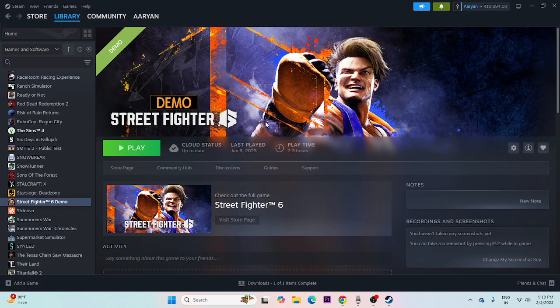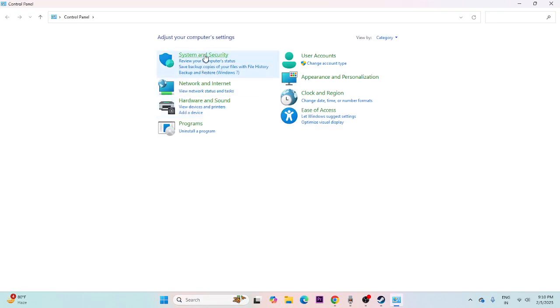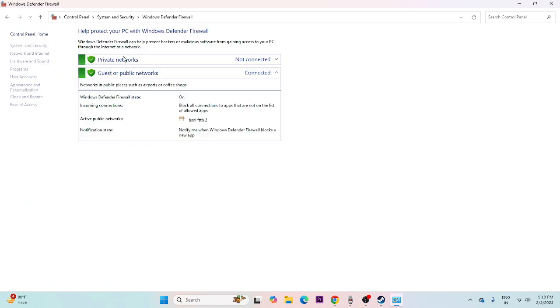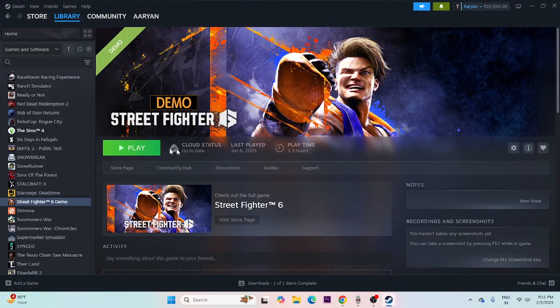The next step is to allow the game through Windows Security. Search for Control Panel, click on System and Security, then Windows Defender Firewall, and select 'Allow an app or feature through Windows Defender Firewall.' Scroll down to Street Fighter 6 and make sure both the Private and Public checkboxes are checked. If the game isn't listed, add it manually.